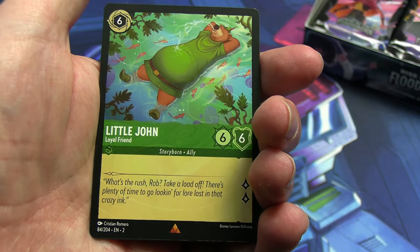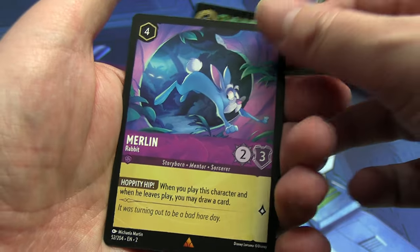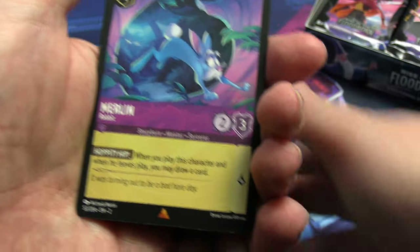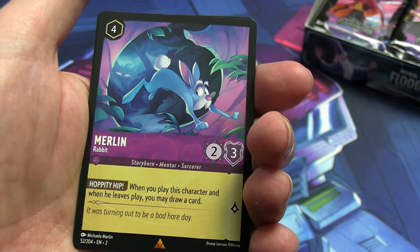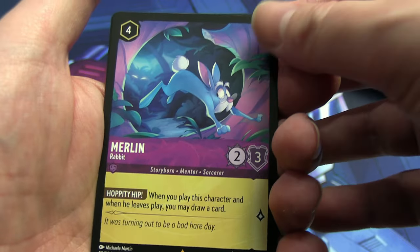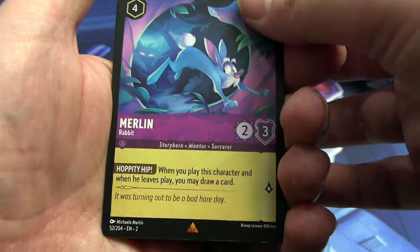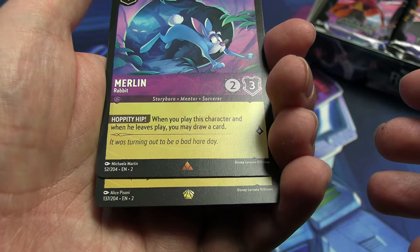Rares or better — how are we starting? We're starting with a card I want two more of — that's fantastic — followed by another card I want for my sorcerer deck, which is the Rabbit. I forgot to mention I'm after more Robin Hood stuff, Madam Mim, and Merlin sorcerers from this set. So this is one of the things I wanted — that's fantastic. And the first shiny is a shiny gold... are you kidding me?